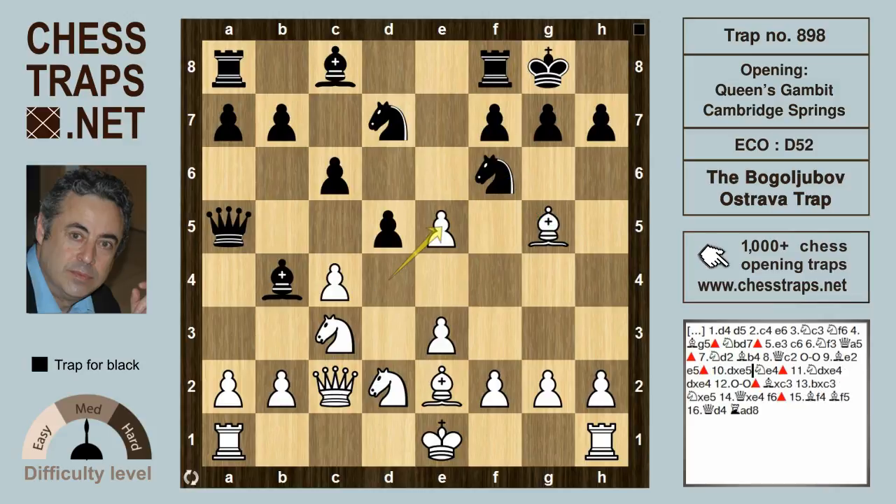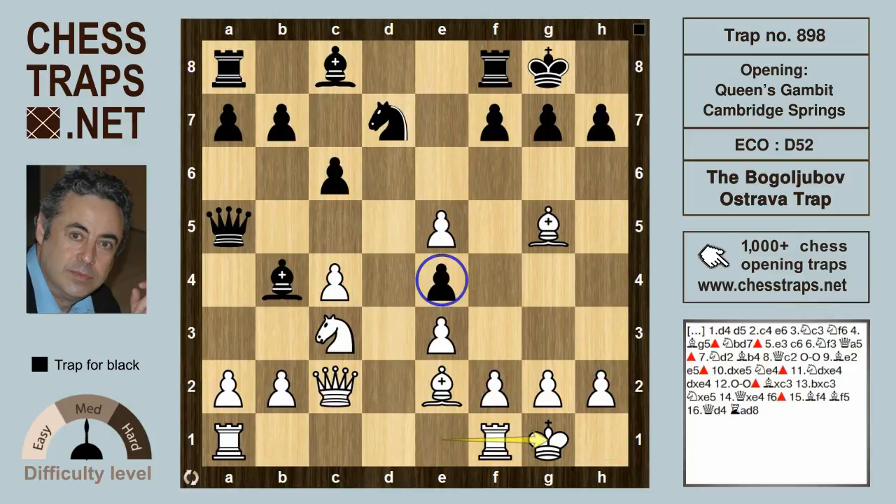We'll see why soon, because after dxe5, black has the annoying intermezzo Ne4 — and that's why Kasparov liked to get rid of that pesky Knight. So it continues Ndxe4, and after dxe4, white castles, targeting the pawn on e4.